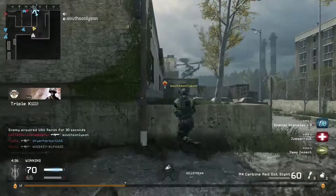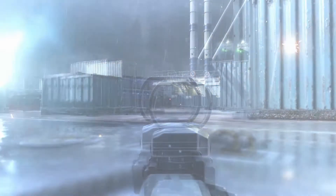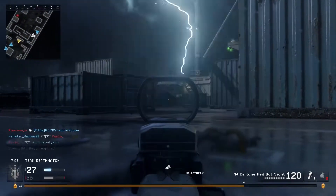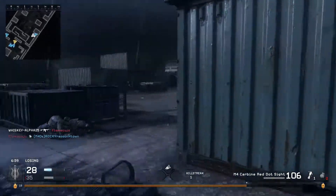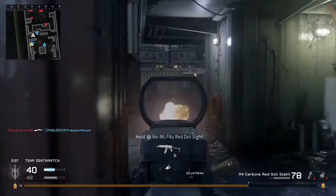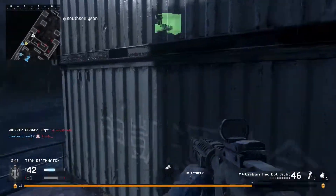Wet Work is another one of my favorite maps from Call of Duty 4 / Modern Warfare. It's basically a tug of war — one side of the boat versus the other. It's hard to flip the spawn on this one because enemies spawn kind of right in front of you and you're just trying to attack them and take them out.